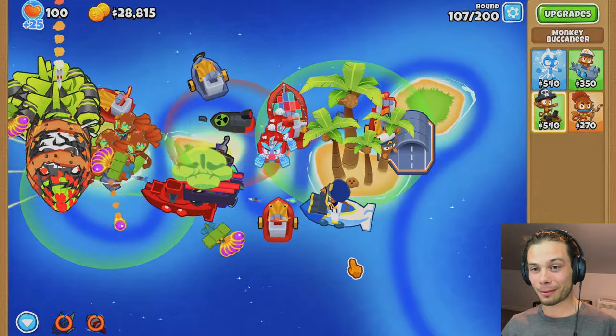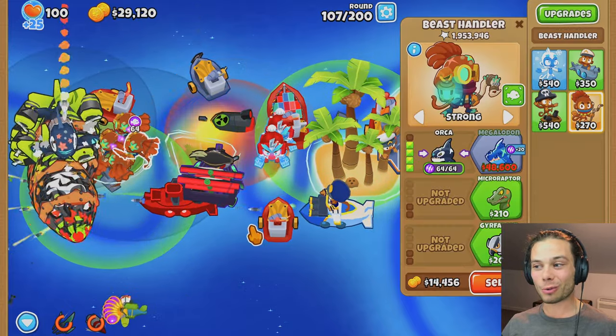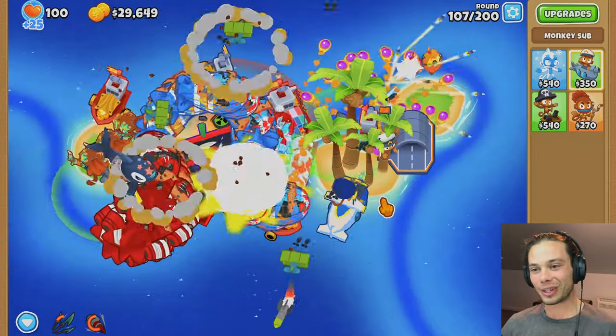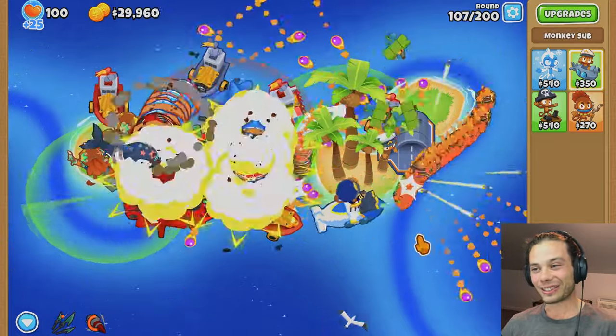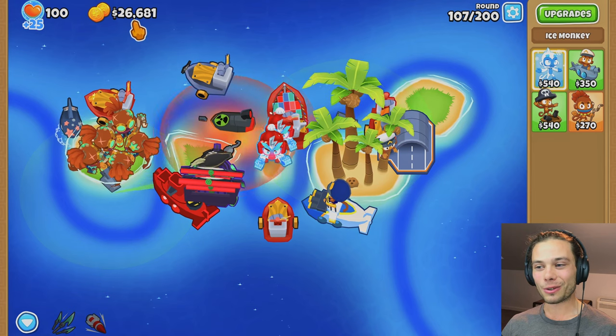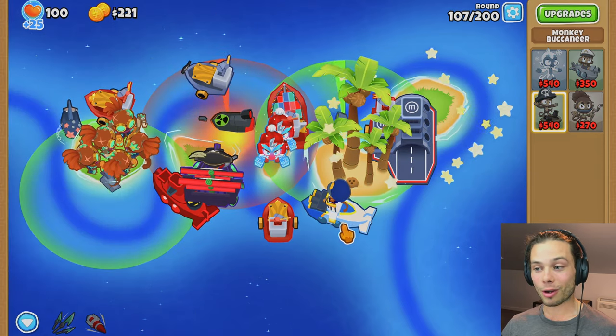I guess I could help everyone out by just taking a couple of those out, but I am just trying to save up for this Megalodon — it's just about another $20,000 away. I don't know if I can afford that, especially looking at what I'm seeing here. That's a lot of reinforced bloons — they just went straight through. What can I do with 26 grand? I could get a Carrier Flagship — I guess I will, I might as well try it.